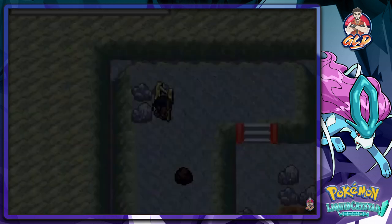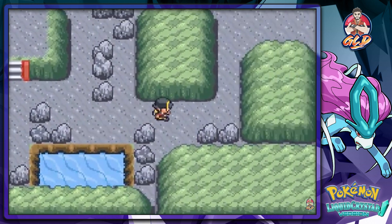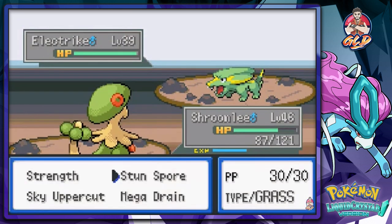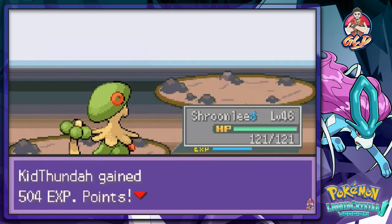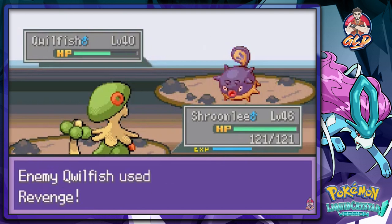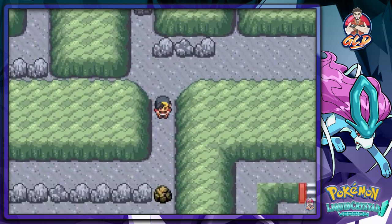He surrenders - wow, this looks like Mewtwo's lair right here. We're continuing on the adventure and there are more Team Saturn members right here. They all appear to be electric-type trainers. Let's use a different Pokemon - there's Bullfish right here, a new one! Comes out with Mega Train - Bullfish defeated already.